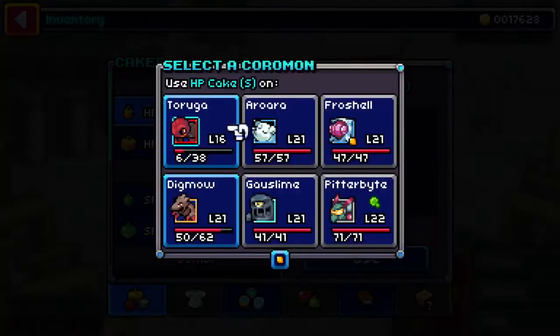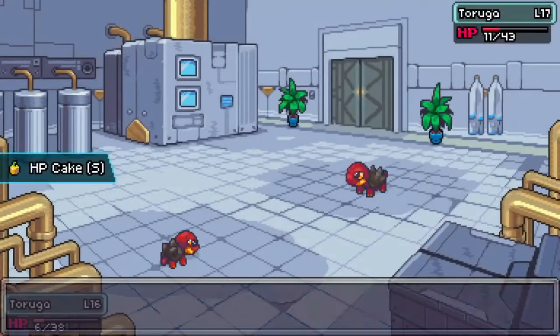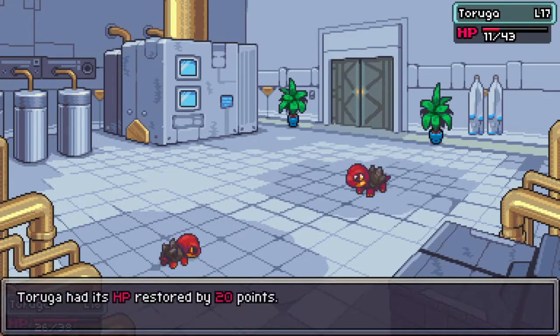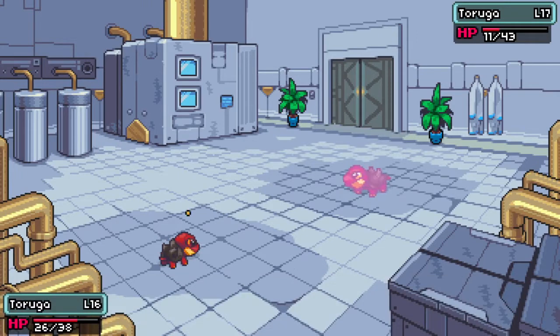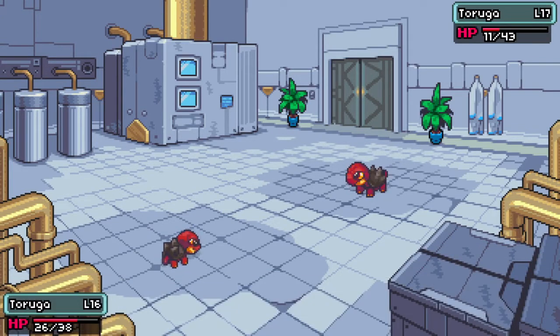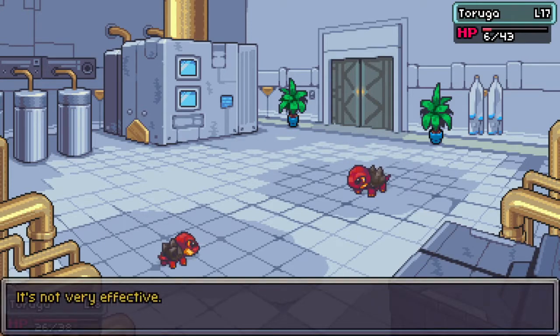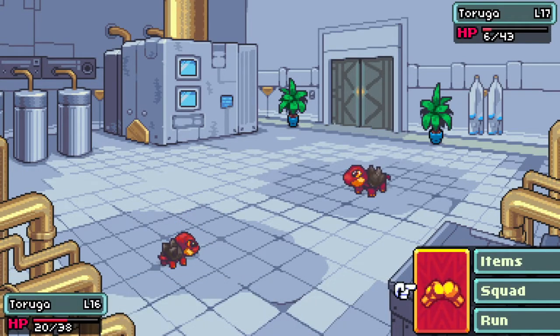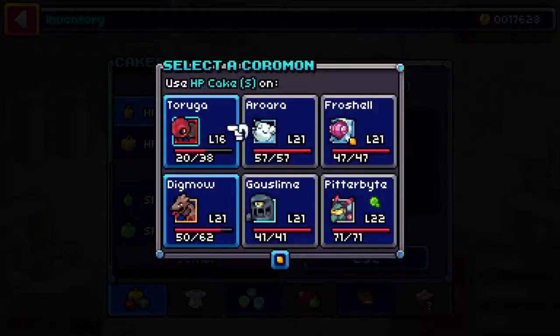Let's go ahead — if I have to do this twice back to back I think that would be okay. That'll give me up to 26 HP. Oh, he didn't hit me, that's fine. Boulder Barrage did a lot — I gotta be really careful here because another Boulder Barrage could easily take me out at this point. Let's go back to items and use another HP cake.